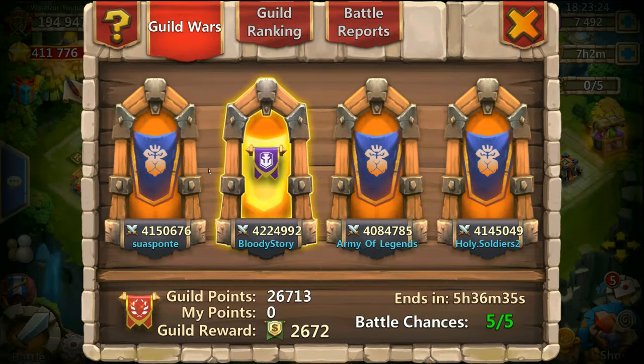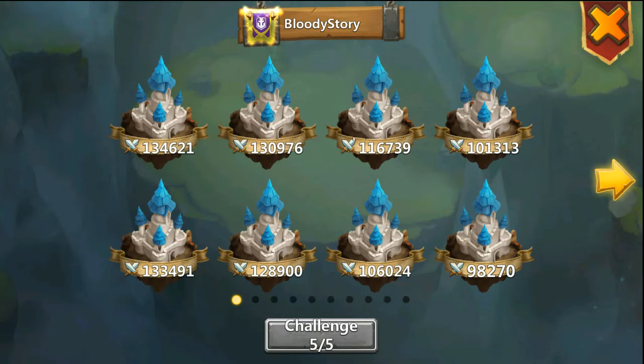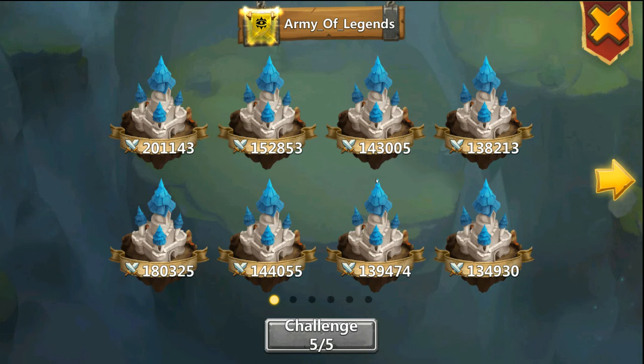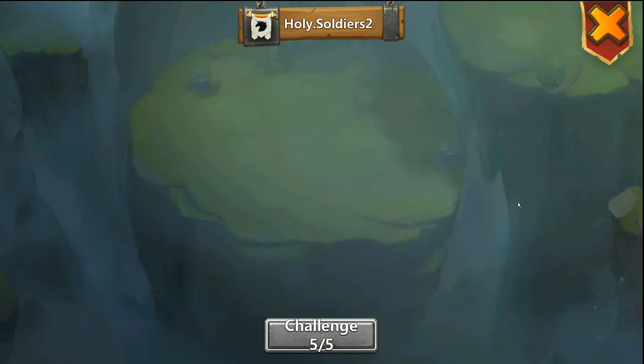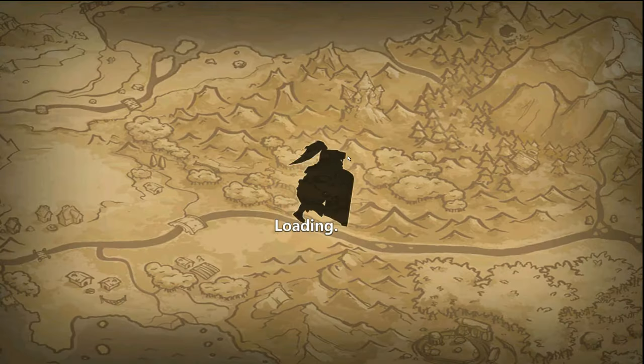Comparing some of the opponents — that one's pretty low when you compare it to others. They have like double the might. Around 200 here, so that looks to be really easy. The top 5 will be the 5 highest ones, so let's start with the 5th one.